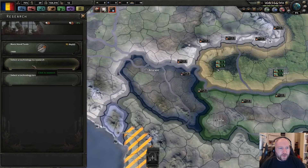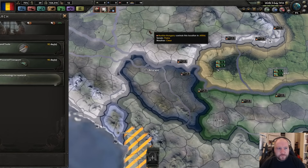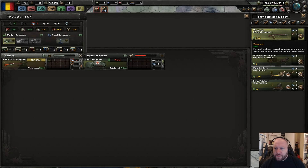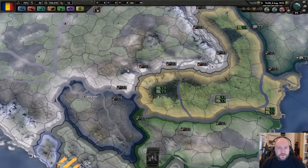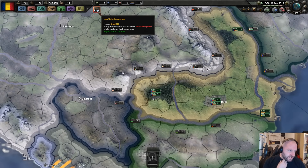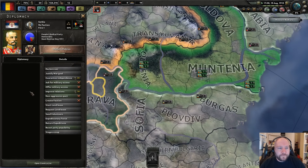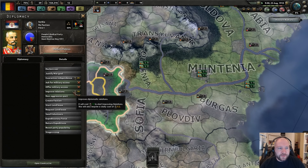I really wish it wouldn't unpause when I click OK — that is so annoying. Building things faster, getting more oil out of the ground, updating the production of arms. Still missing one steel though. Balkan politics — and now the opinion meter has reset.